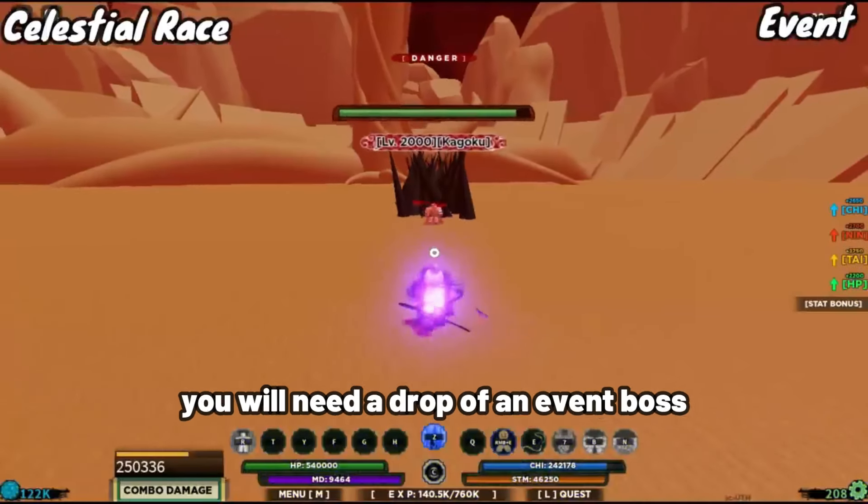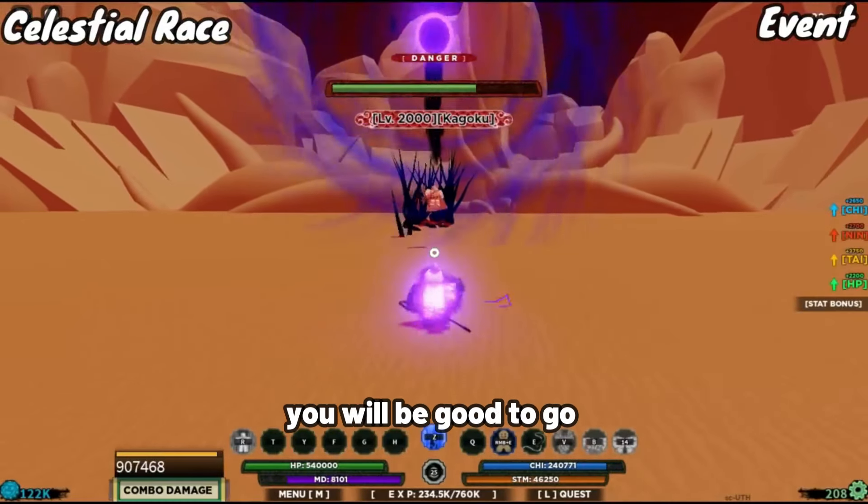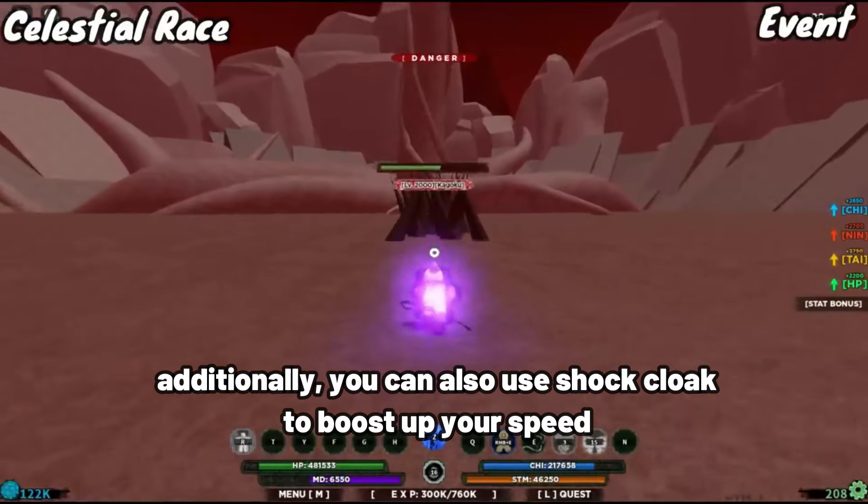Now for the celestial race, you will need a drop from an event boss. For this, just spam shadow C spec and Apollo Sand third move and you will be good to go. Additionally, you can also use shock plug to boost up your speed.